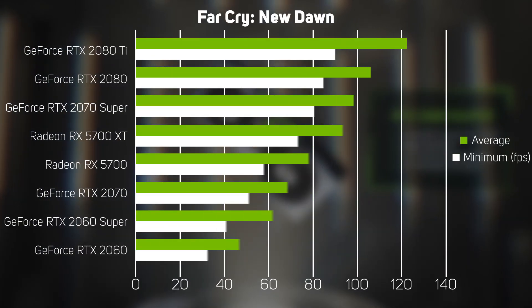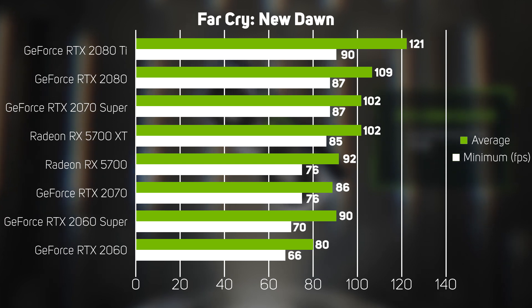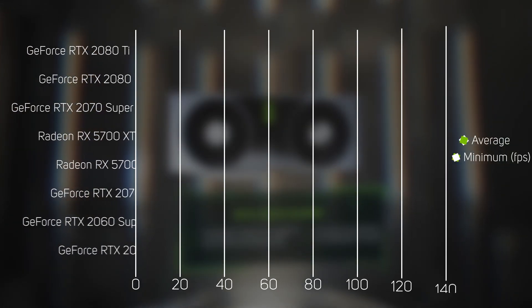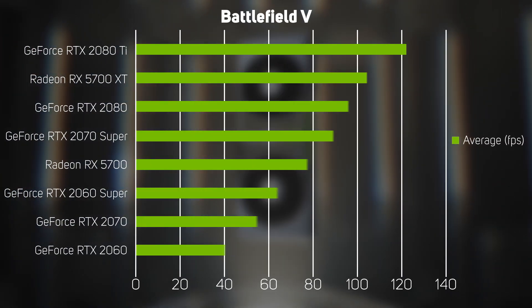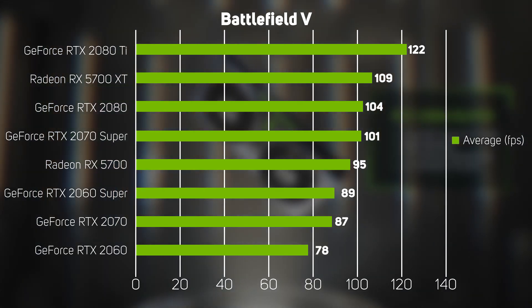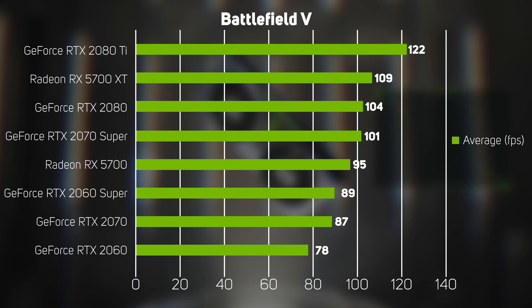In Far Cry New Dawn, the new Super cards proved to be up to 15% faster than the original 20 series GPUs — a very welcome performance boost. Similarly, in Battlefield 5, the new Super cards again proved to be approximately 14% faster than the original 20 series GPUs — a very healthy speed increase.